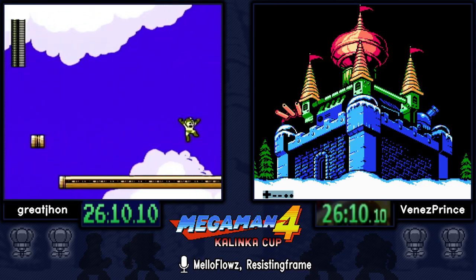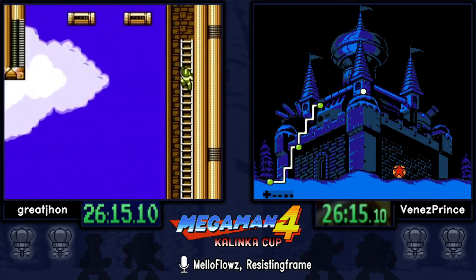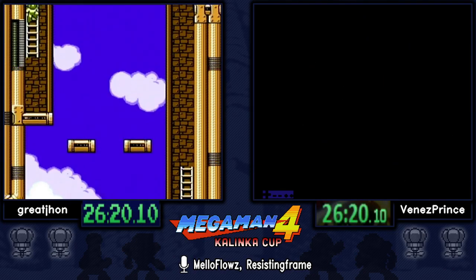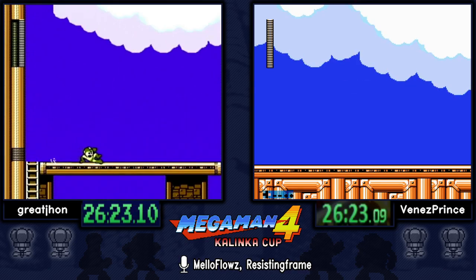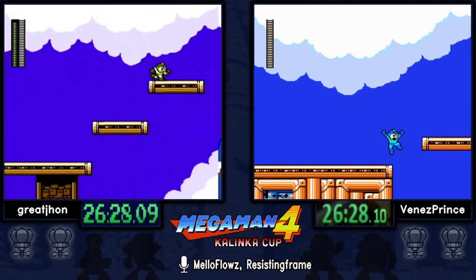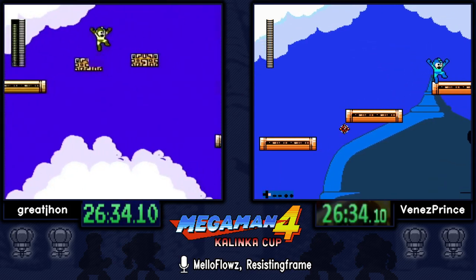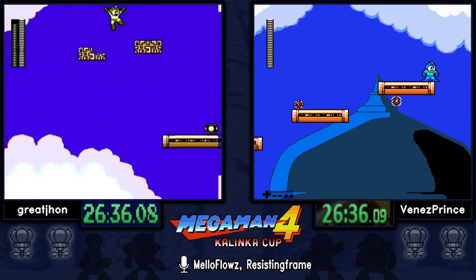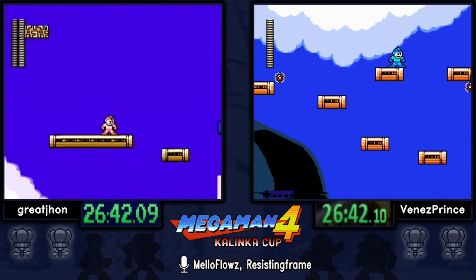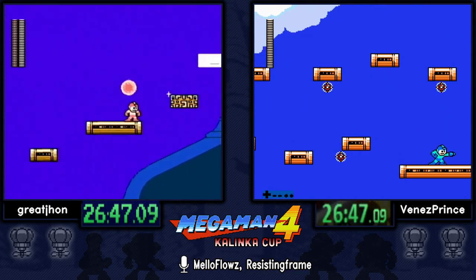Both runners are now at Cossack 3 — the auto-scroller stage. There are ways to optimize it: mostly lag reduction, getting things off screen as fast as possible, and not doing buster music. You definitely don't want to take a death here — taking a death at the beginning you could lose upwards of 20 seconds or more.